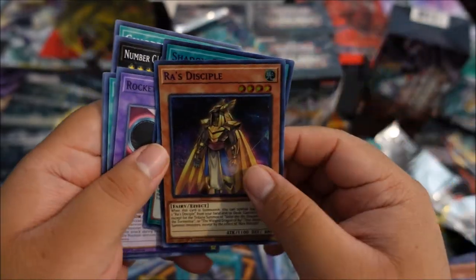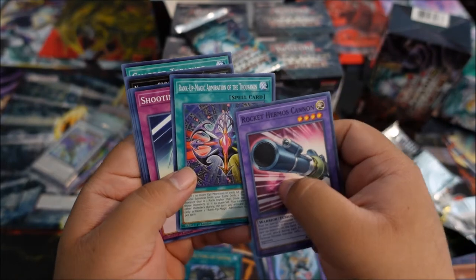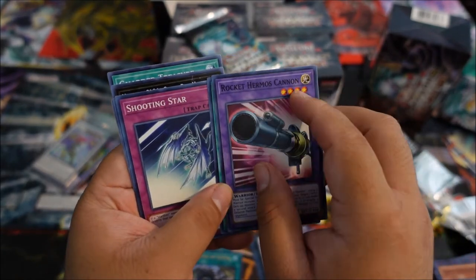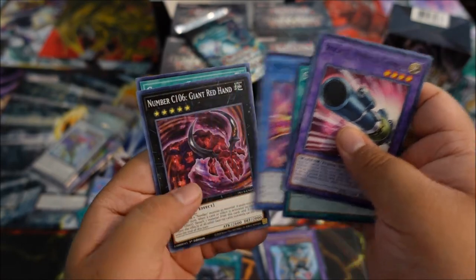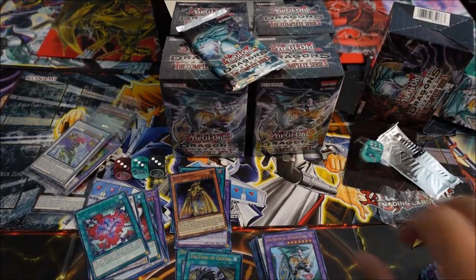Purple is finally getting some more love here. Rank Up Magic Adoration of the Thousand — that is sweet. Rocket Hermos Cannon, Shooting Star, Special Schedule, Prediction Princess, Chaos Number 106, and Guardian Treasure — that is so cool.